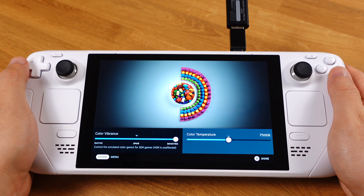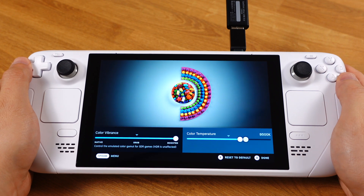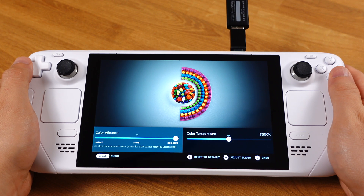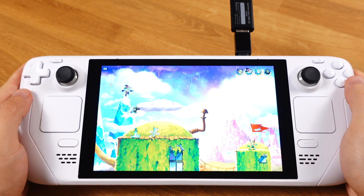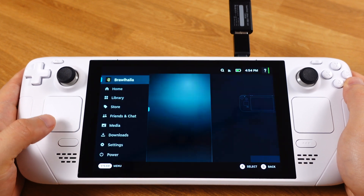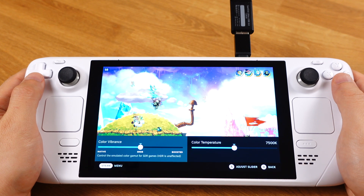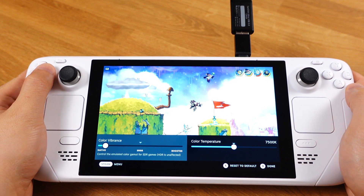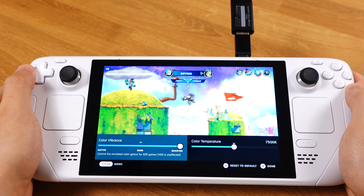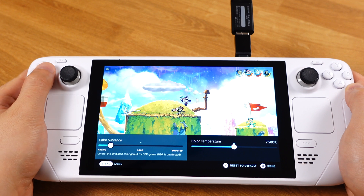On the right side, we have color temperature. The higher the temperature number, the more blue the screen looks. A lower temperature number makes the screen look warmer. Just spend a little time adjusting those two sliders to find a perfect spot for yourself. We can also access Screen Color Adjustment while gaming — after the game starts, go to Settings, Display, then open Color Adjustment. I hope future updates allow us to set a color profile per game. It might be time to uninstall the VibrantDeck plugin.